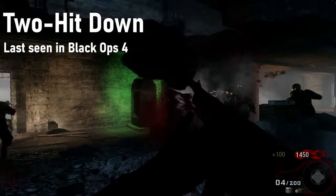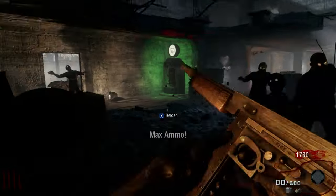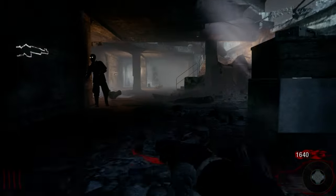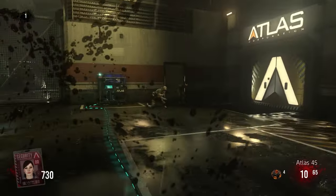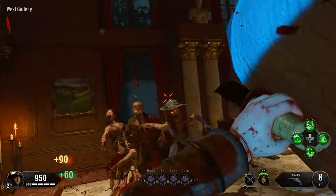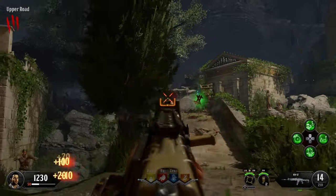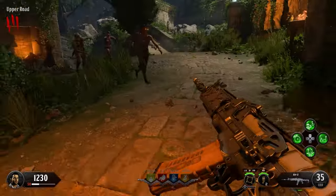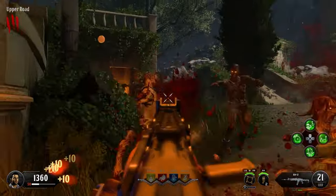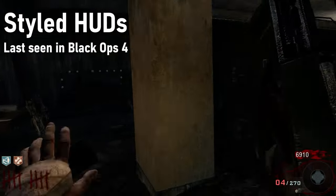I miss when it only took 2 hits to go down without Juggernog. It was very unforgiving, but it made those earlier rounds much more intense as any mistake could be fatal. Then Exo Zombies implemented a 3-hit down system, which was fine, but that later evolved into a 4-hit, then 5-hit down. The only game that would ever reduce the starting health was Black Ops 4, either through custom mutations or by playing the realistic difficulty.